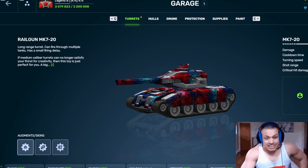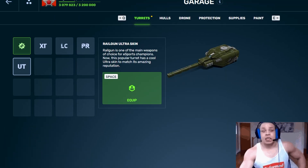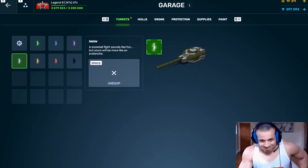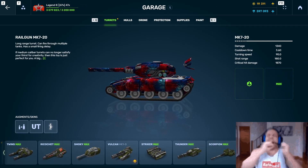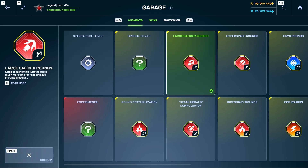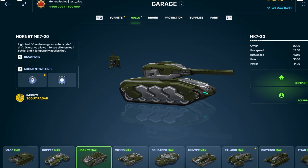Previously, it worked like this: you choose an augment, press the back button, you choose a skin, press the back button, you choose a shot effect, and again press the back button. No need for extra actions now. Press the required button or a hotkey on your keyboard, and you are taken straight to the screen to choose all three parameters. The same works with hulls.